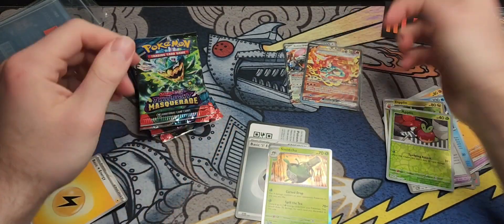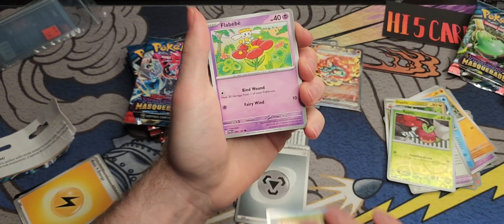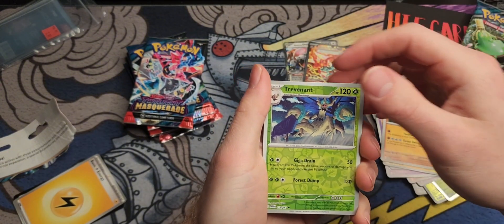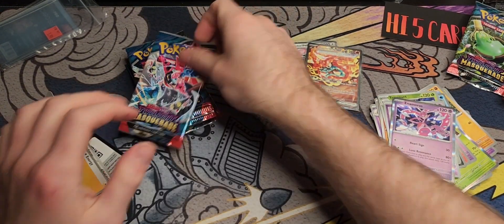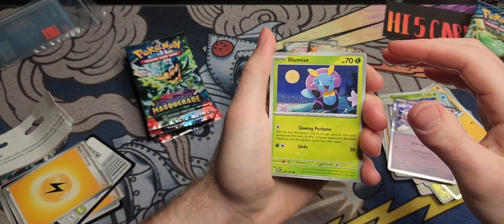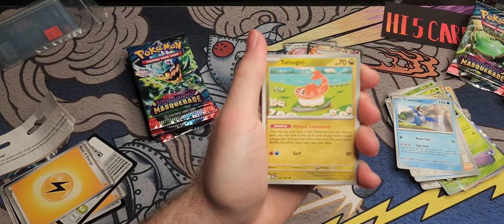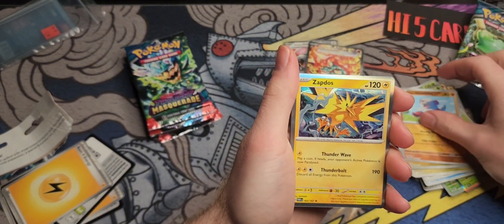Two packs in — toss it, rip it, flip it. I'm very excited about the new Surging Sparks set. I was a little hesitant at first because I didn't see many leaks for it, but you know what, I looked more into it. Growlithe and Zapdos — not too bad!